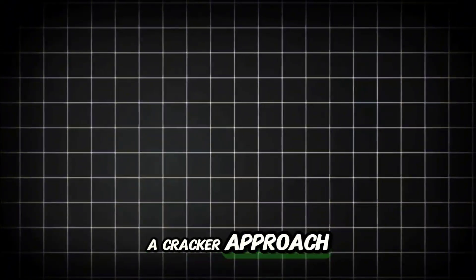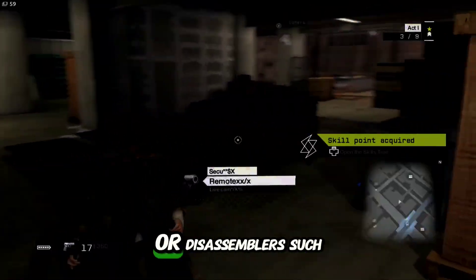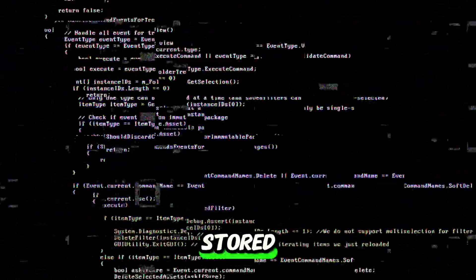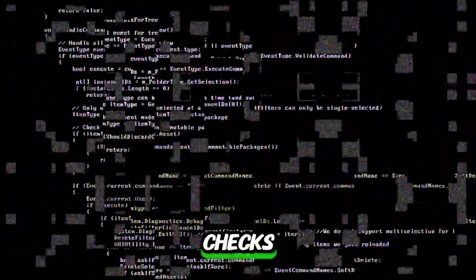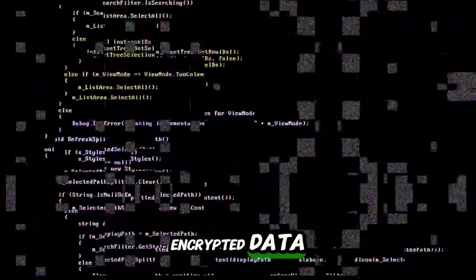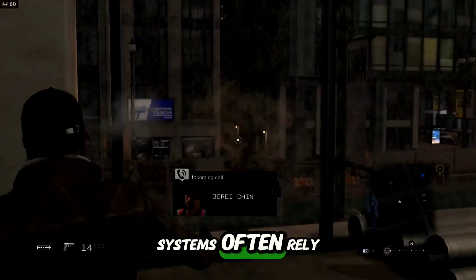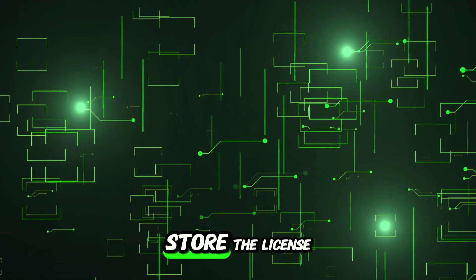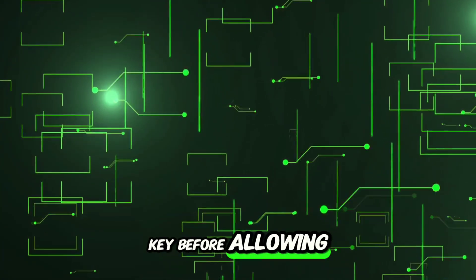So how would a cracker approach this? The first step is finding where the encryption is happening. Crackers use debuggers or disassemblers — such as OllyDbg or IDA Pro — to reverse engineer the game's executable file and identify where encrypted data is stored. They look for places in the code that deal with license verification or security checks, which might include encrypted data. DRM systems often rely on encrypted keys or data checks, so the game may use encryption to store the license key, and the cracker needs to find how the game accesses and decrypts that key before allowing the game to run.